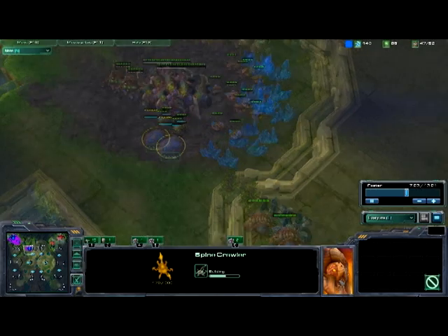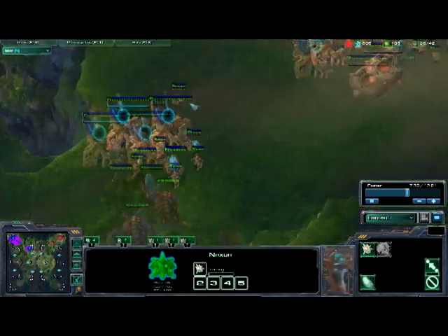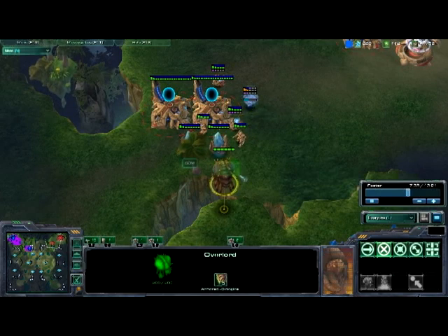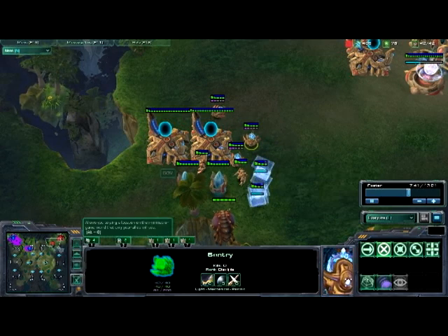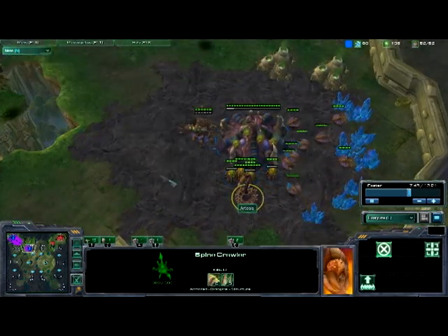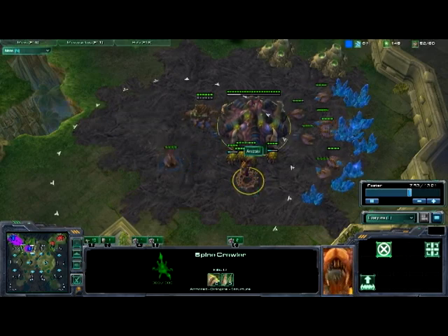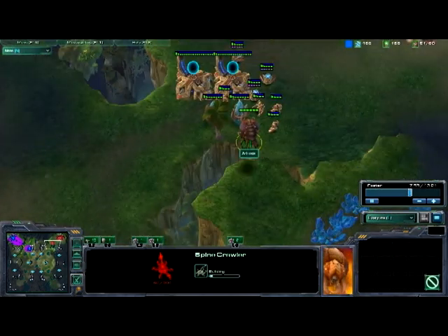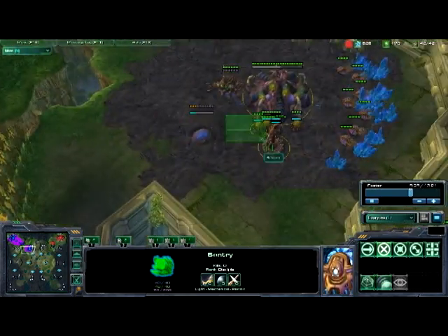Throwing down a quick Spinecrawler — that's basically so it's ready, because Spinecrawlers take forever to build. My overlord is over here watching stuff come in and knows that he's going to attack reasonably quickly. You need at least one Spinecrawler when the attacks come on Kulos. Even though it can't really cover the entire area, you look at what they're doing and base your defense around the Spinecrawler. I am getting a second one, because looking at this army, it has enough sentries that you really do need the Spinecrawlers.